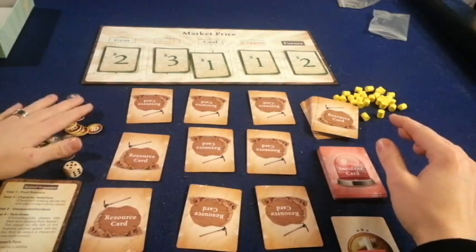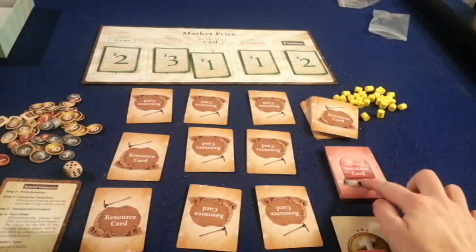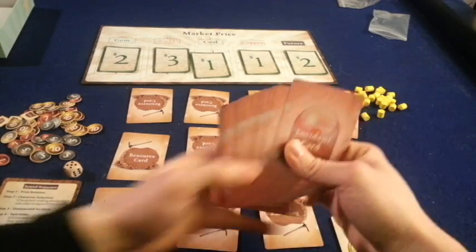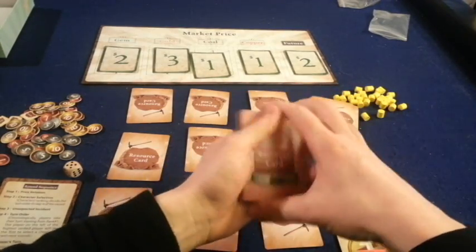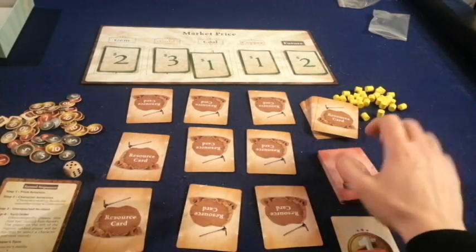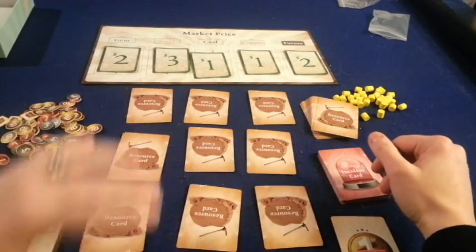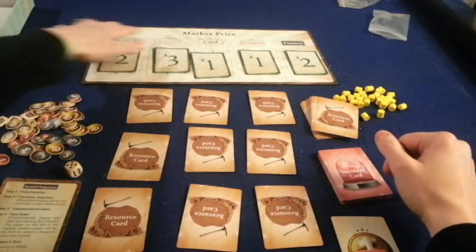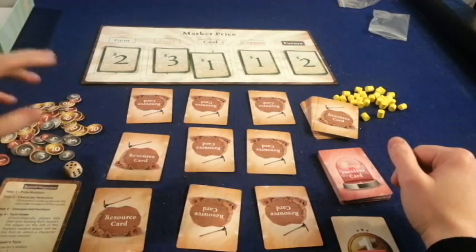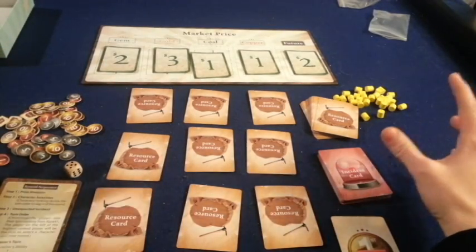In this game, you're going to be trying to make the most money over 12 months. You'll keep track of these months with incident cards — at the start you deal out 12 of these random incident cards face down, dealing with one each month. You're going to be selling different resources on a market that is ever fluctuating and changing. But let's get into how the game works.